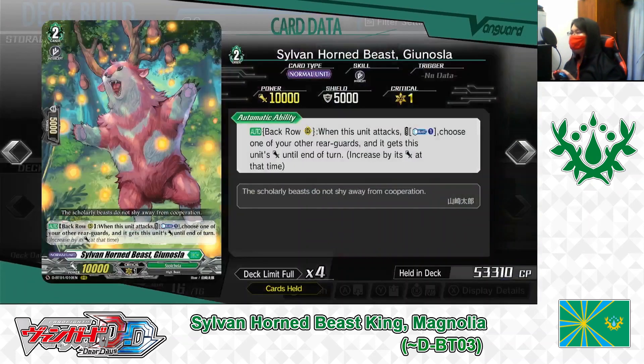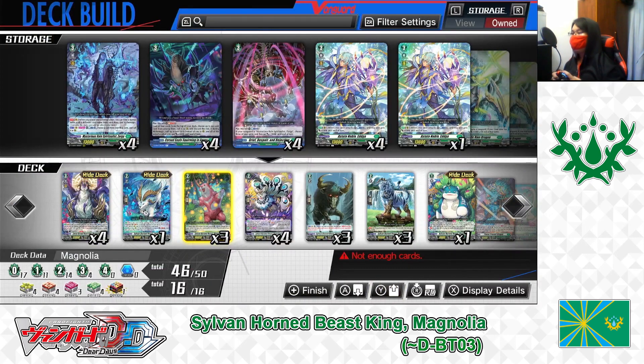Grade 2: Silverhorn Beast, Geonosla. Skill Auto, back row rearguard circle. When this unit attacks, Counter Blast 1. If the cost is paid, choose one of your other rearguards; it gets increased by this unit's power at the end of the turn. Geonosla is a good way to increase the power of your remaining attackers in your rearguard. Playing 3.